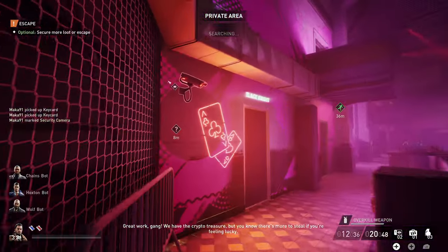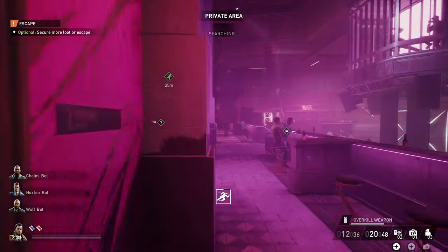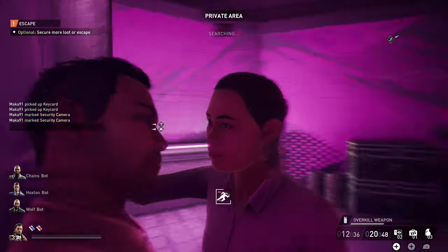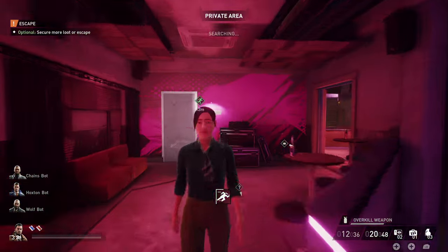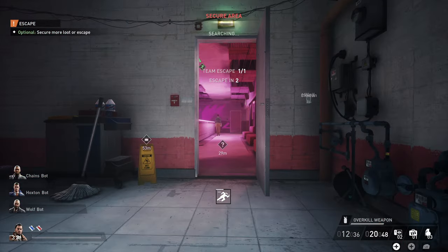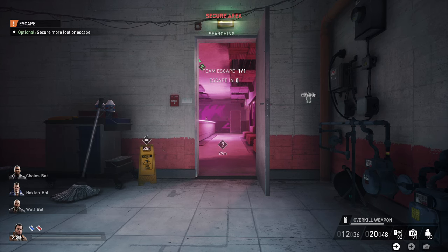At this point you can loot the optional loot, but we're going to end the run to grab the achievement and trophy and finish in full stealth with no mask. Go back upstairs to that middle floor of VIP where we were earlier, not far from the switch boxes. On the opposite side, you can use the blue keycard to gain access to an escape chute. Sit there and the run should end.